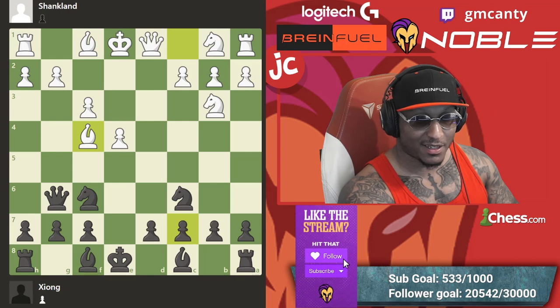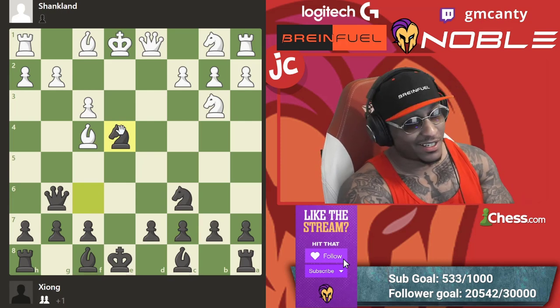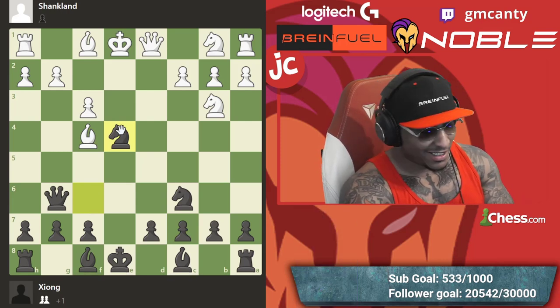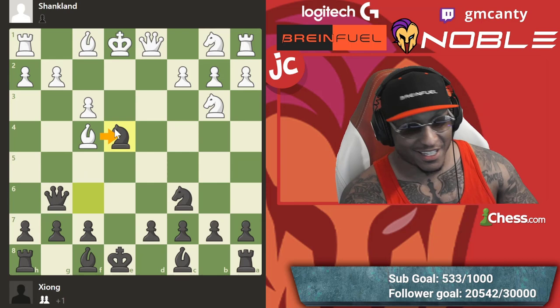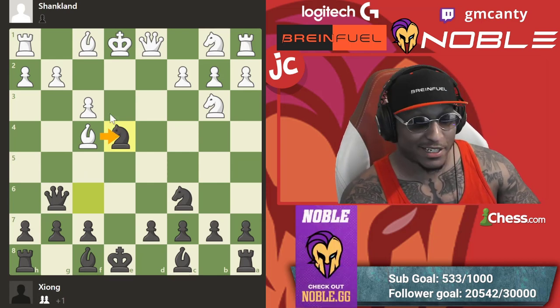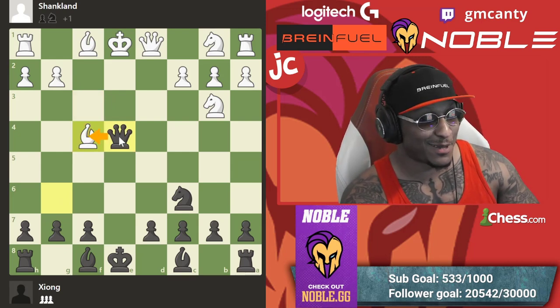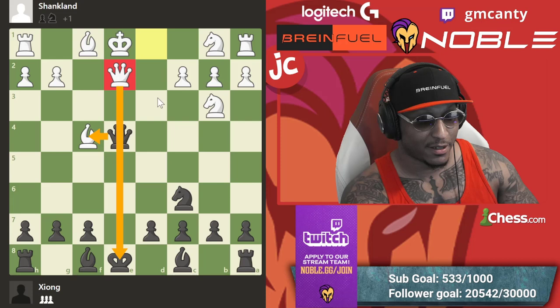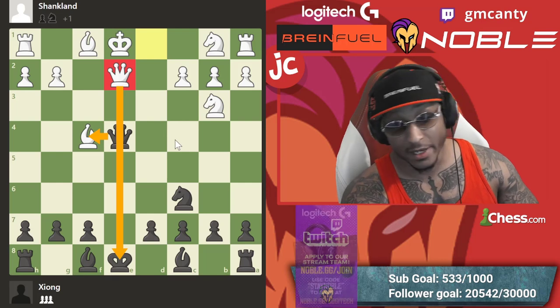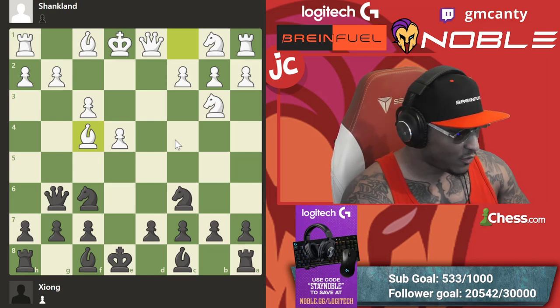Knight takes e4 again. Chat is getting better out here. But knight takes e4 is garbage — it doesn't work. Pawn takes, and then queen takes — you thought you were gonna get the little bishop back? That's cute. And then your queen's hanging too. You can resign right now. So knight takes e4 doesn't work.